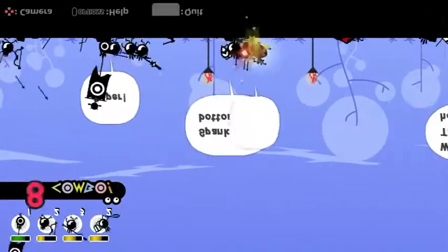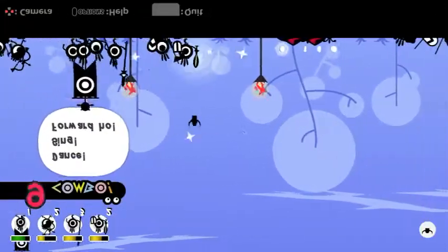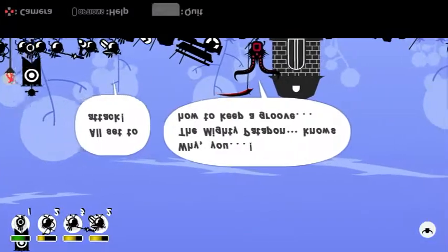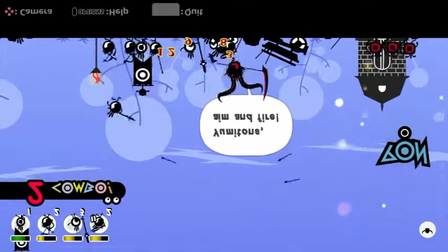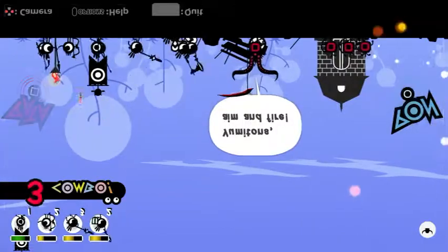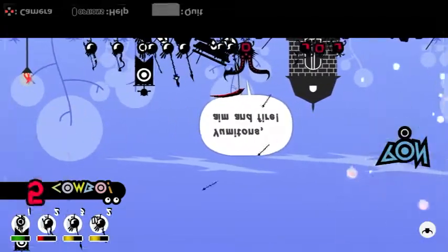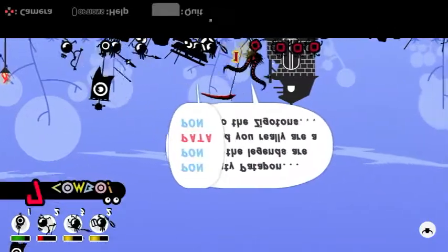So just get a 10 combo, turn the fever on, and the Yumipon — the arrow dudes — actually start going pretty crazy if you keep the fever going. So it's good to keep attacking when you have fever with them. Keep attacking — these Zigatons are going to get it.